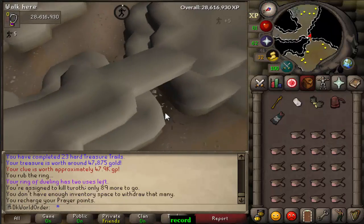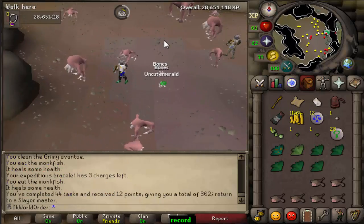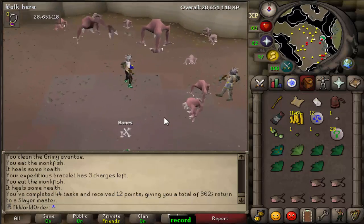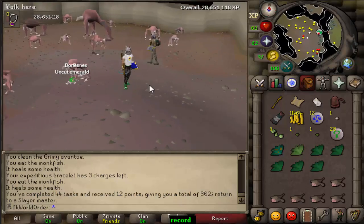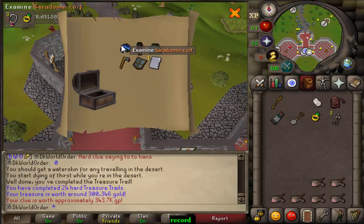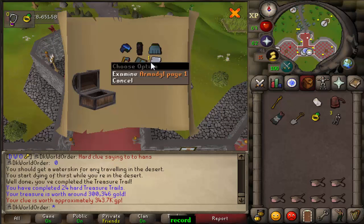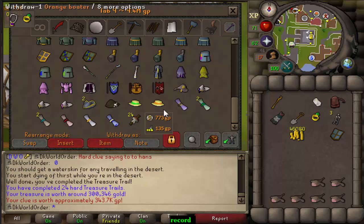We just finished this task. I actually got another hard clue about three kills before the end, so I thought might as well finish the task. Still no leaf-bladed sword — unfortunate. Next time we'll have to use broad bolts again. We got the hard casket — nice, a saradomin coif! I don't think I have that yet. And an armadyl page — not sure if I have that either. That's the third armadyl page I've had and they've all been armadyl page ones. I don't have this one either.